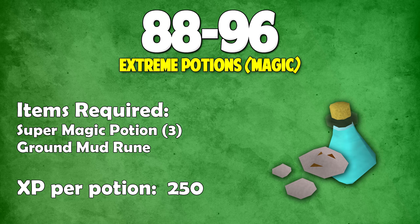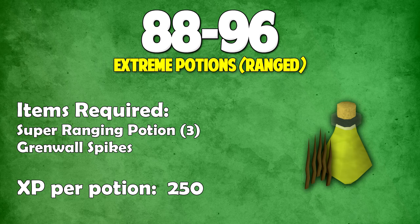For those who don't know how to get ground mud runes — I saw a lot of you had trouble with this in my old guide — all you have to do is use a pestle and mortar on a mud rune. You should have a pestle and mortar in your tool belt already; if not, grab one from the Grand Exchange. It is a bit tedious making over a thousand of them, but extreme magic is the cheapest extreme to make. Finally, extreme ranged: add five grenwall spikes to a super ranging potion for 250 XP per potion.